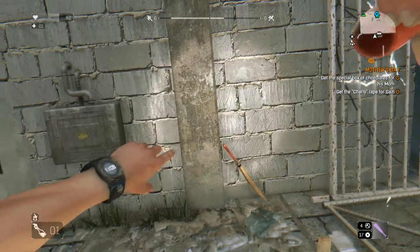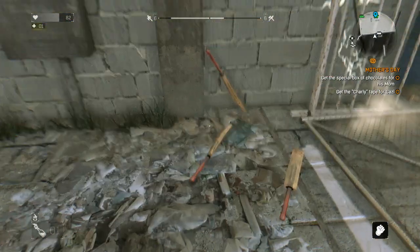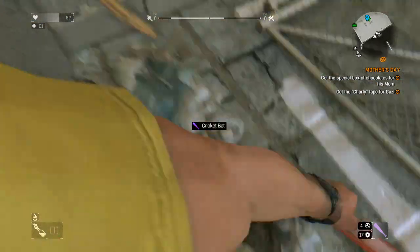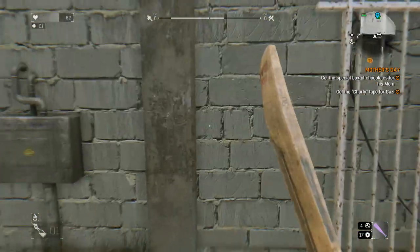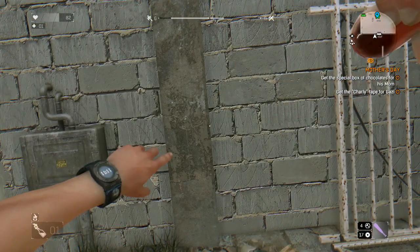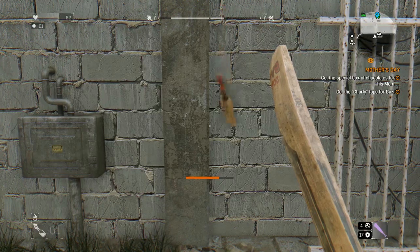As you throw the weapon, open up your inventory and drop the weapon. It'll drop the weapon from your inventory even though you already threw the weapon, and because that weapon is in the air it'll still land and you'll have the one that you dropped. So basically every time you throw a weapon and drop it, you're making two of that weapon.